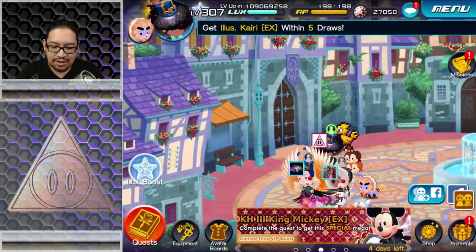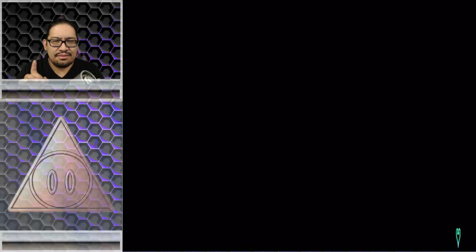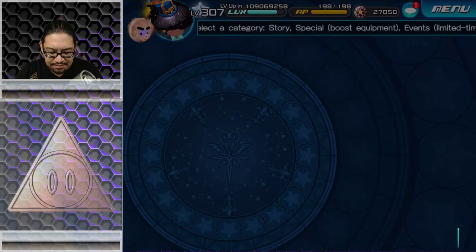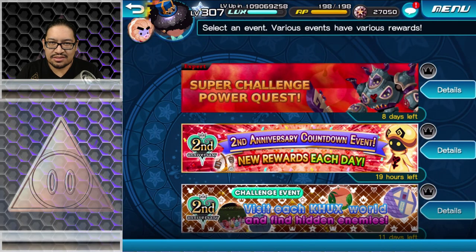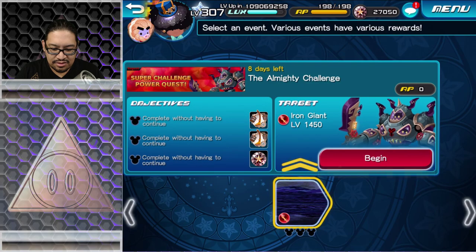Since it's a power quest, I'm going to use my Counterpoint setup. There should be a button to go straight from the quest info to the quest itself, just like you can go from the quest to the information.